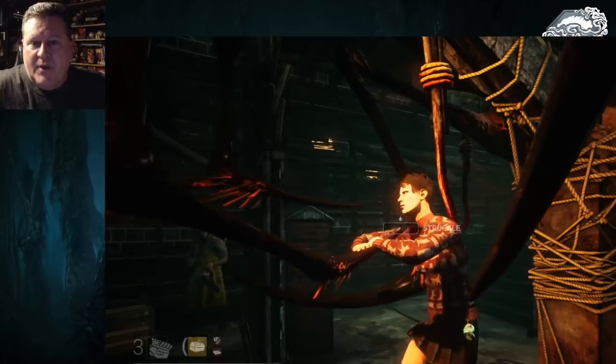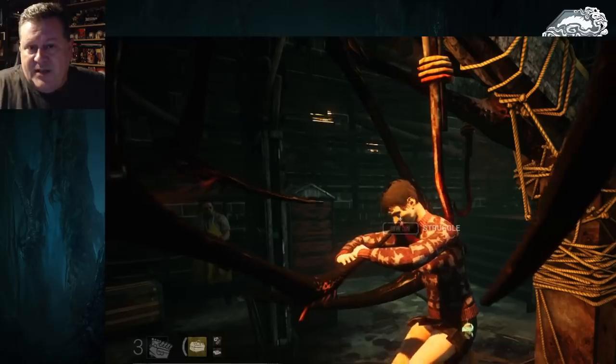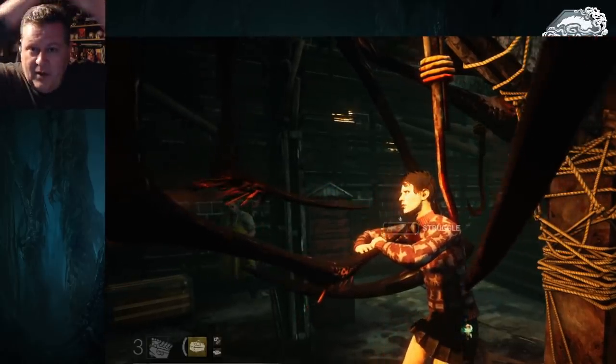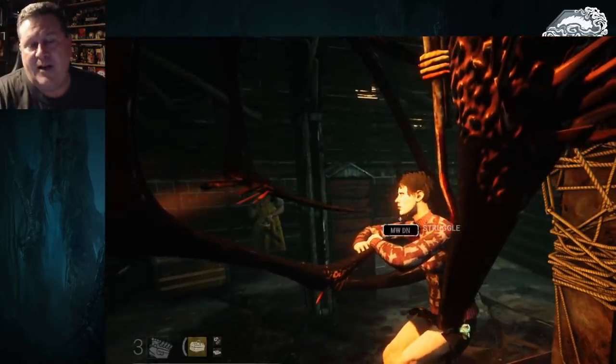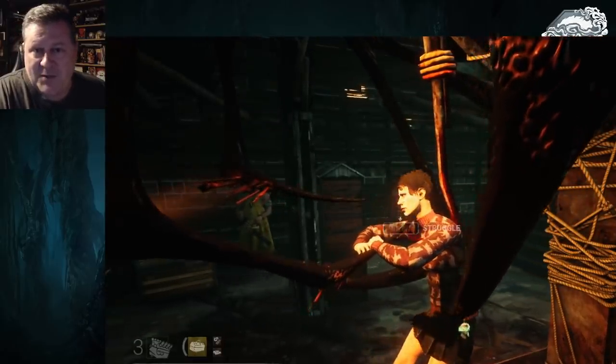So usually if I'm waving, I'm saying 'come get me.' But if I touch the hook and I'm not trying to jump off — I just touch it and let go — that's my indicator that something's up and I'm being camped. I don't know what you guys do, but that's the way I try to communicate it to people.